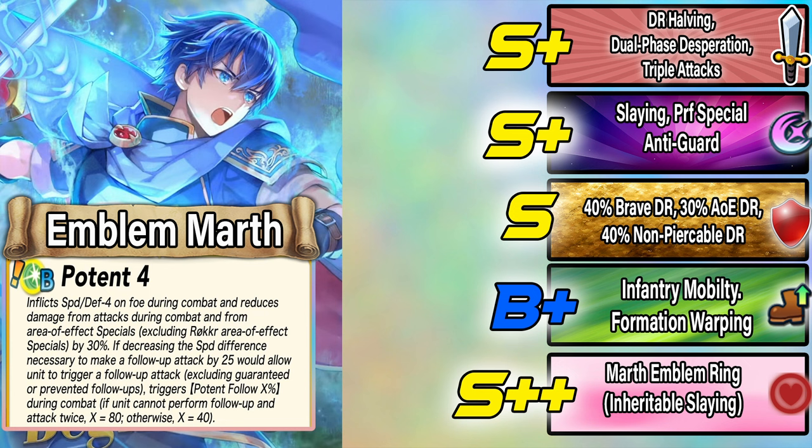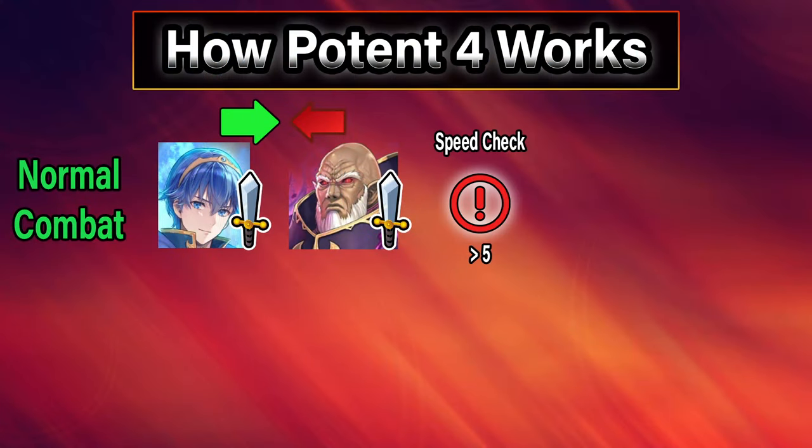The interesting effect here is tied to Marth's new B skill, Potent 4. Let's explain that skill, as it is very confusing on the first read. I don't think words are the easiest way to explain it, so let's do a visual example. First and foremost, Potent 4 inflicts speed and defense minus 4 on the foe, and Marth gets 30% damage reduction that does work with AoEs. But the interesting part about Potent is the ability to get an additional follow-up attack.